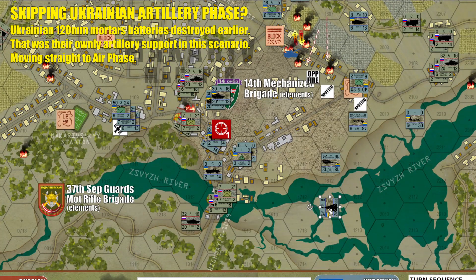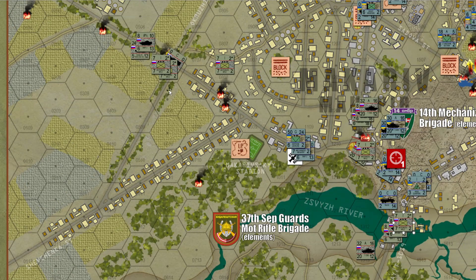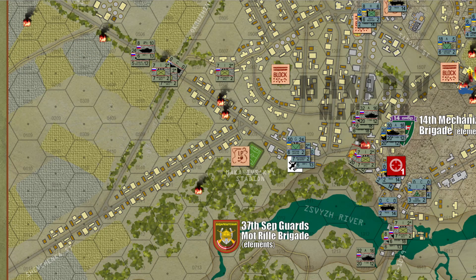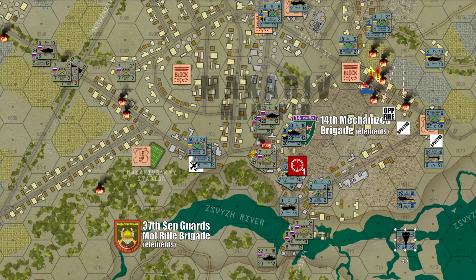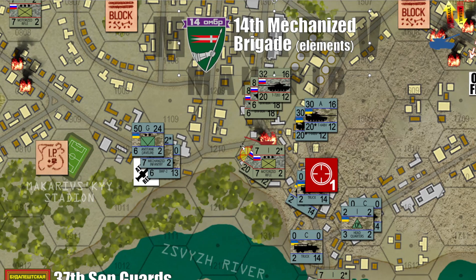We're now into Ukrainian Turn 6, coming down to the fourth quarter. Here comes the SU-24 again — he's expended all his ordnance but does have a 23mm autocannon, a 6-A-star attack. He's going to try to chain-gun the infantry on the bridge, but first the SA-13 is going to take a poke. That's 24 versus 24 — one-to-one, a four — he is dispersed apparently. Not shot down, but that attack does not happen this turn.